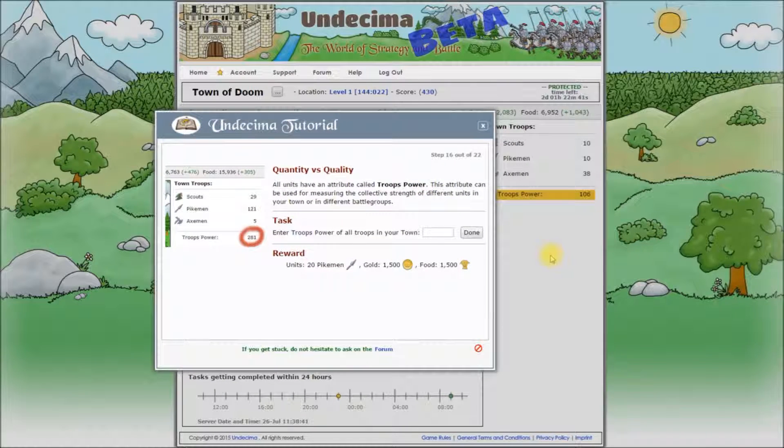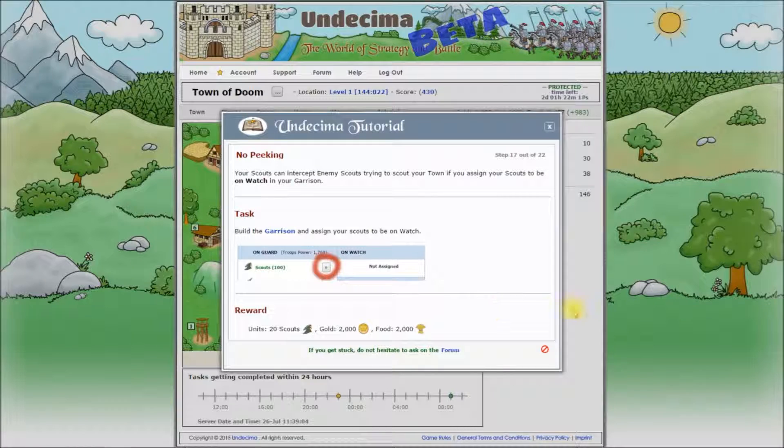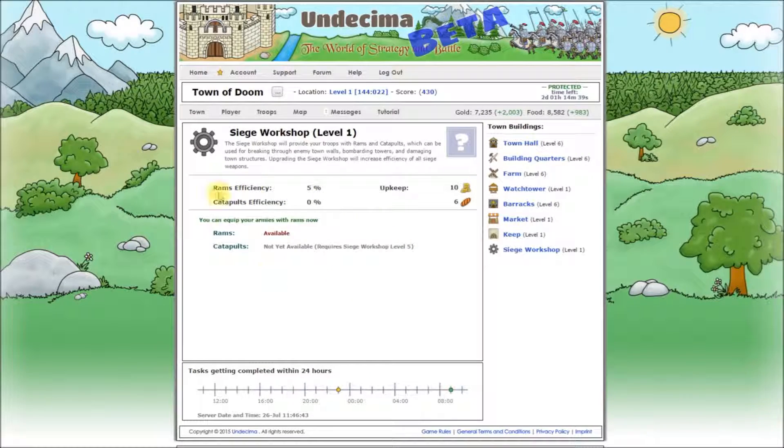Now let's complete our tutorial step and enter this number. Collect the reward and continue. The siege workshop is completed now. There are no interactive elements on your siege workshop screen — all you can do is to check the current efficiency and availability of your siege weapons. Efficiency is the chance to do some damage to enemy fortifications — walls and towers — in each round of the battle. The difference between rams and catapults is that rams can damage only walls, while catapults can damage walls, towers and even sometimes other buildings, but catapults are extremely slow. When attacking enemy towns, you must have siege weapons to damage the keep if you want to capture a soul gem — for that you need either rams or catapults and their efficiency is not taken into account as long as you win the battle.